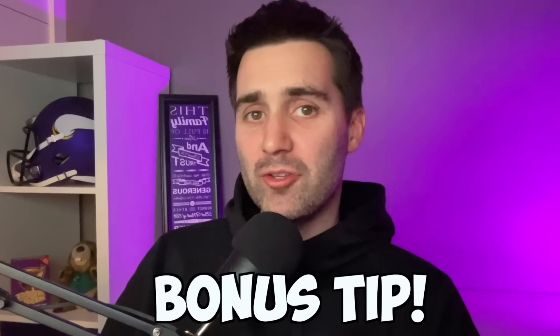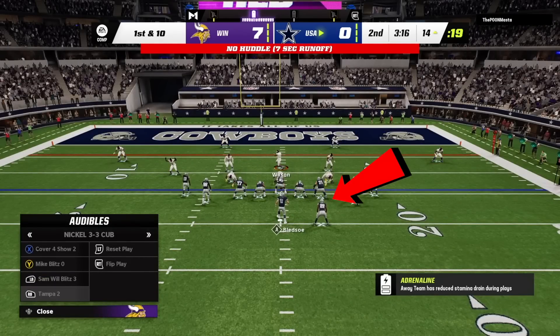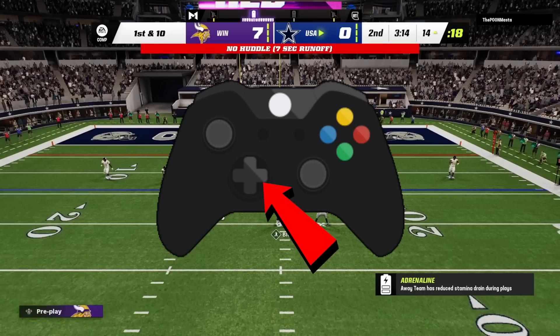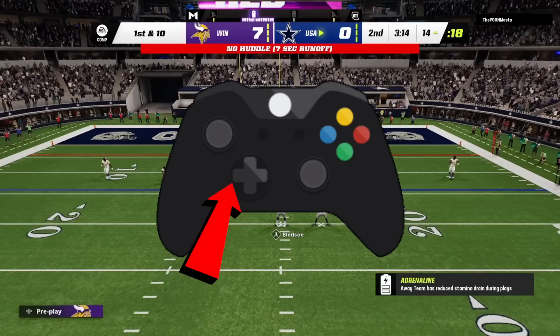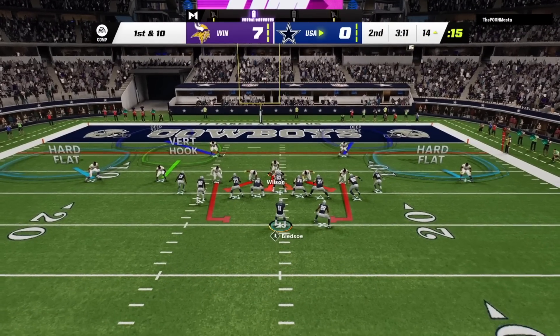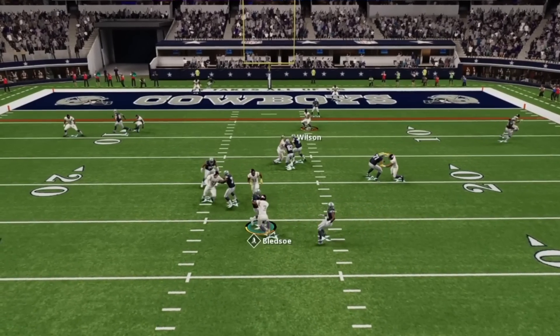Now it's time for the bonus tip where I show you how you can get instant pressure even when your opponent blocks a running back. One of the best things about this formation is we can get this pressure out of any play — for example, a cover two defense. When our opponent starts blocking the running back, we're going to make a couple adjustments. First, we're going to pinch our defense and then blitz all linebackers by hitting right on the D-pad and down on the right stick. We're then going to crash our defensive line to the outside by hitting left on the D-pad and up on the right stick. Finally, we're going to QB contain by double tapping RB on Xbox or R1 on PlayStation, and bring our user behind the nose tackle. After the ball is snapped, we should see a looping animation by one of our outside linebackers all the way around the running back for an easy sack of our opponent's quarterback.